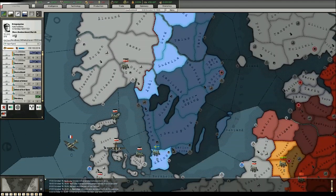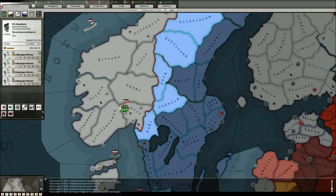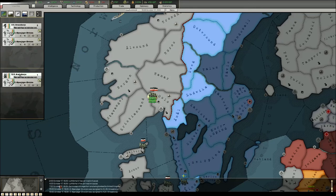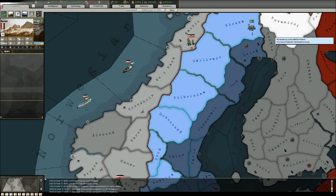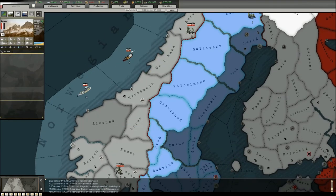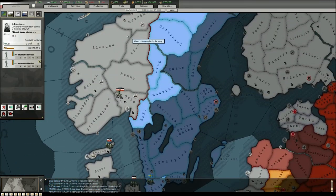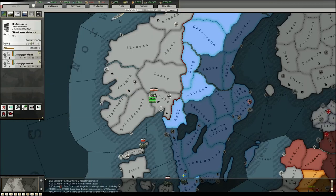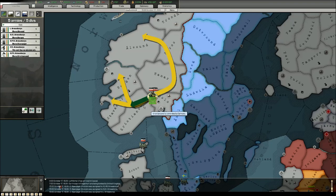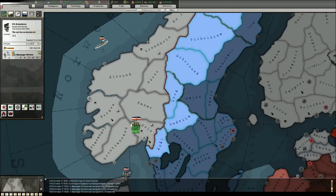I'll send my fleet back to a safe port — Rostock. I'll also send a few more mountaineers to close Norwegian shore provinces to prepare against possible enemy attacks. I'm afraid the British will try to do something. This one province is not protected, which is bad. I'll try to keep only one single division in Oslo since the nearby ones can help in case of a problem.